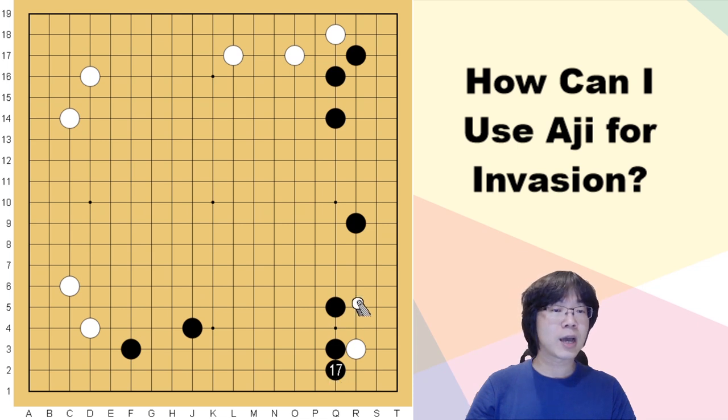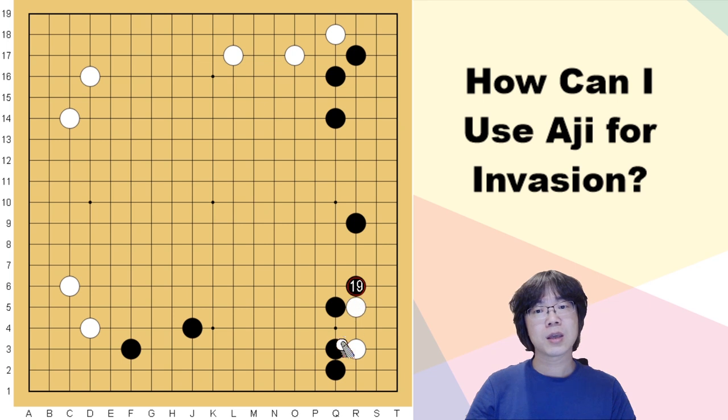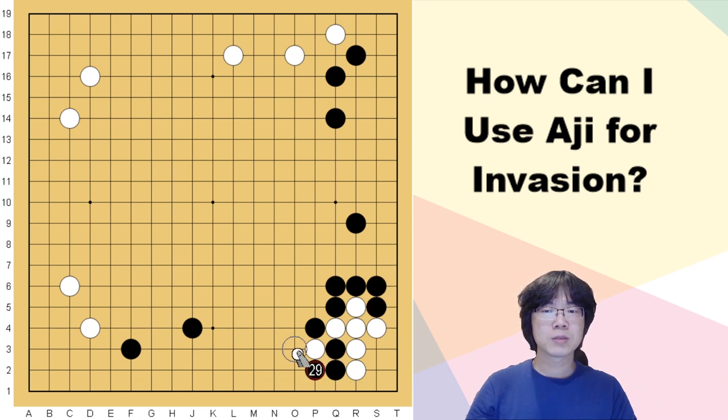There is a move available all the time — when you want, you can try to attach. If black wants to surround and black has to connect, then when you block here, this is a serious cutting point. Black needs to answer, then you can save. However, even if you play the tiger's mouth and black makes the hane then connects, your cutting will work when you follow up — this one stone gets into trouble, so it's impossible to be a capturing race.